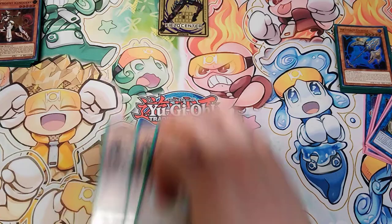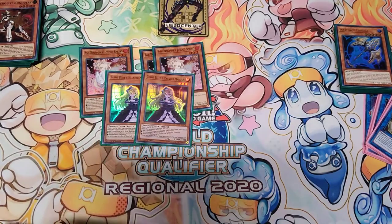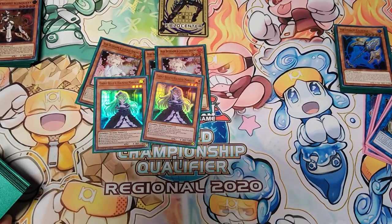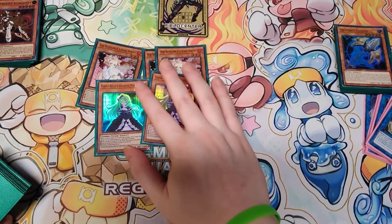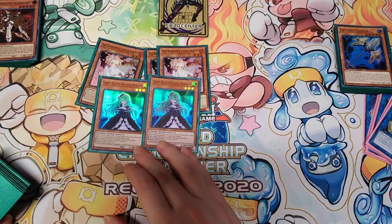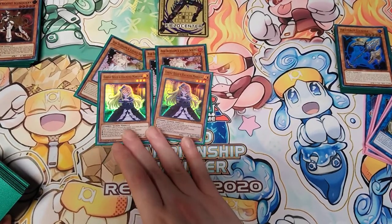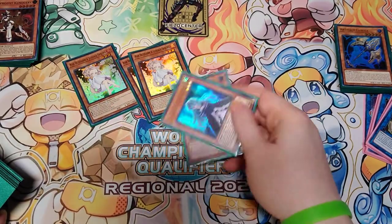Moving on to hand traps — we play 3 Ash and 2 Ghost Belle. I cut Ghost Belle down to 2; I felt like it was clunky and I see enough of it at 2. Not to mention you do a lot of searching, so it's fine to keep it at 2. I find myself siding this out a lot, even in the Tribal Gate matchup at times, because other cards come in handy more. I prioritize the Lancia over the Bell.